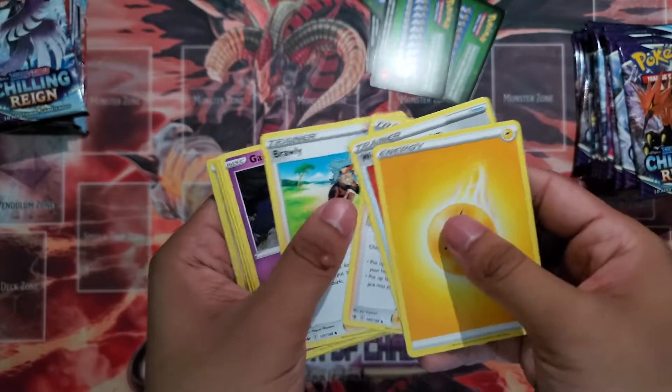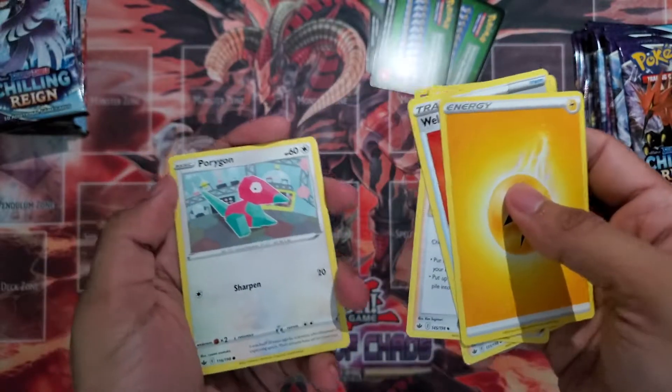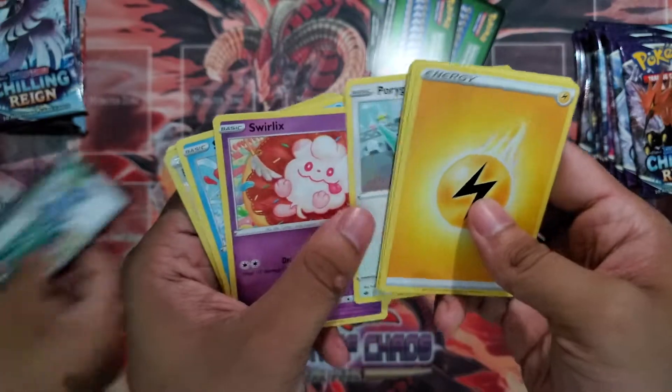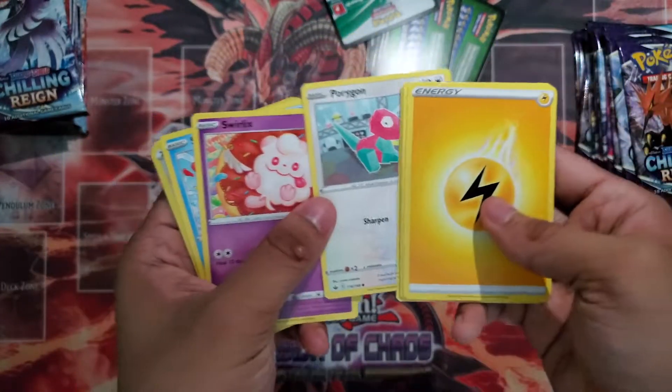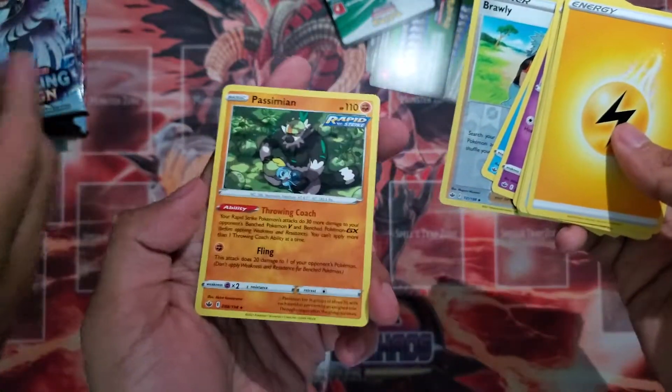Welcoming Lantern is a good staple. Clara, Brawley, Ghastly. New Korrina is kind of weird, but who knows — I think you can make it work, especially with the last card from the previous set. Brawley and a Passimian — this is a good one, a great support card for Rapid Strike. Nice pack.